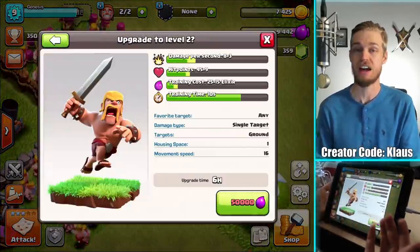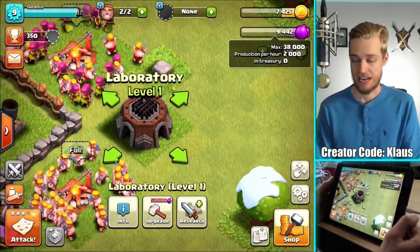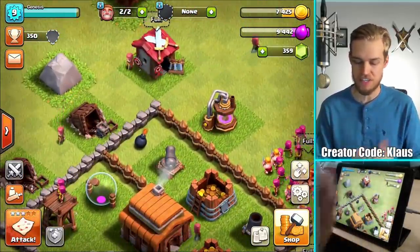I need to hold 50,000 elixir but I can only hold 38,000, and I don't even have close to that much. So yeah, we got some big things to do, but first let's start a couple of 15-minute upgrades.